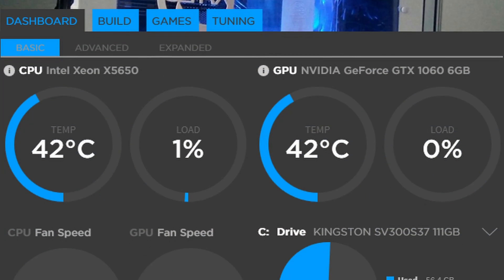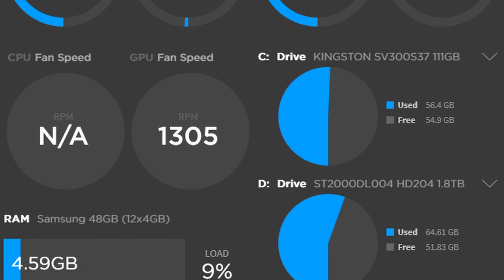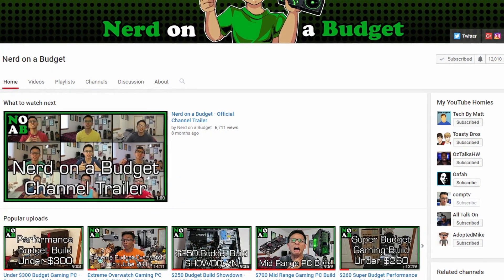Even though this PC isn't the best, it's the most powerful one I've owned — feel free to post your own scores in the comments so we can compare. I mentioned NZXT Cam earlier, which is great for monitoring temperatures, performance, and CPU/GPU load. I'm going to make a video comparing it to MSI Afterburner, and that video will actually be posted on the channel of Nerd on a Budget — Danny has invited me to post on his channel while he's away on vacation, which I'm super excited about. Go check out his channel and subscribe. Leave a comment, give this video a like, and subscribe to CompTV if you'd like to see more content like this.